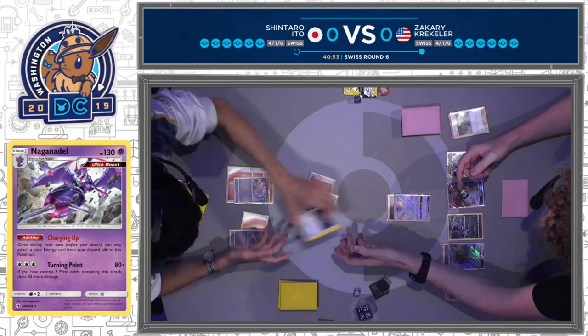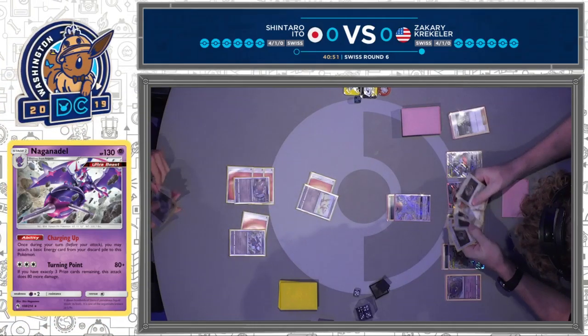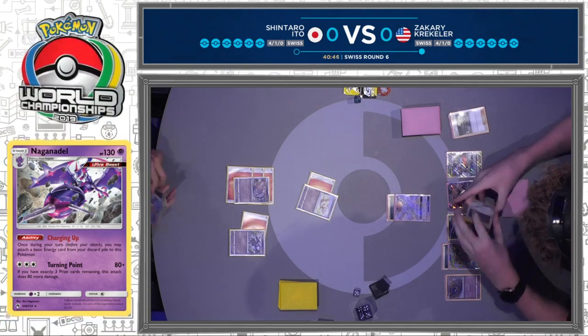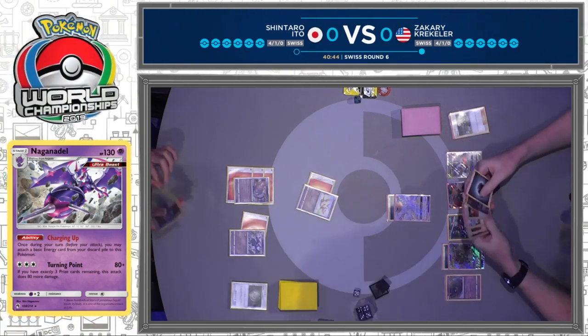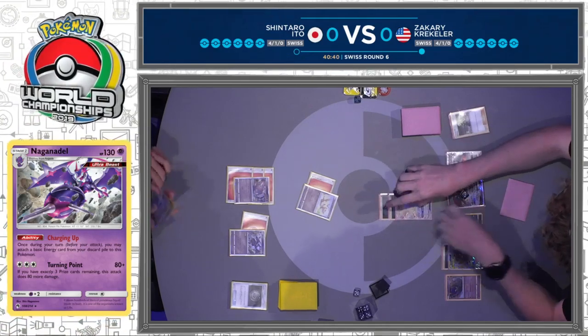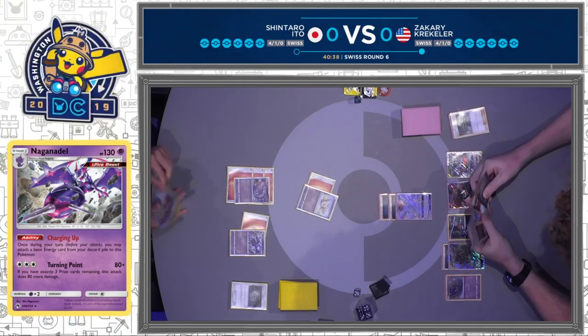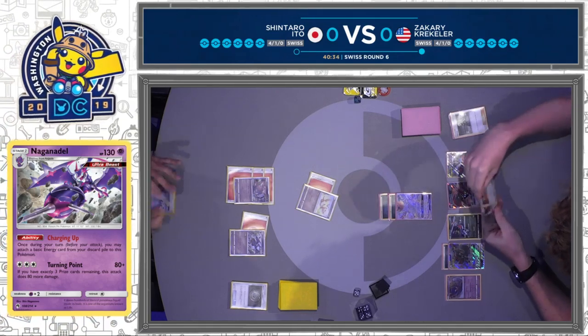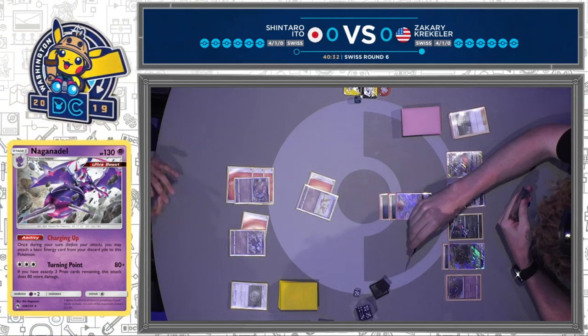Putting the damage onto that Weavile. It is smart, though, because since he commits the space to a Psychic Energy, he's actually going for the Naganadel GX snipe — 170 damage to take out a Weavile GX later on the bench. That's the kind of thing you'll see at this level of competition — these players are not going to make big mistakes like that, especially a former world champion like Shintaro, who's going to play as tight as he possibly can throughout these rounds, even though it's been a very long and stressful day of competition for all competitors.